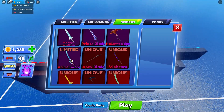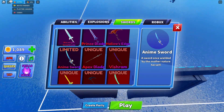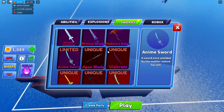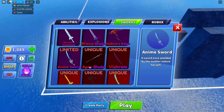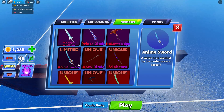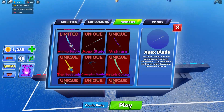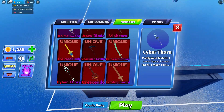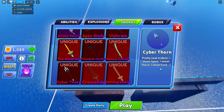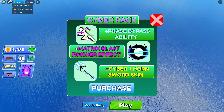If you're wondering how to get limited swords like the Anime Sword, it's obtainable by spending Robux. It's unobtainable right now but should be available in the next update, similar to the Hallows Edge blade. There's also the Cyber Thorn sword — it's described as a pretty neat trident, spear, thorn, or fork — and it's obtainable through the Cyber Pack.